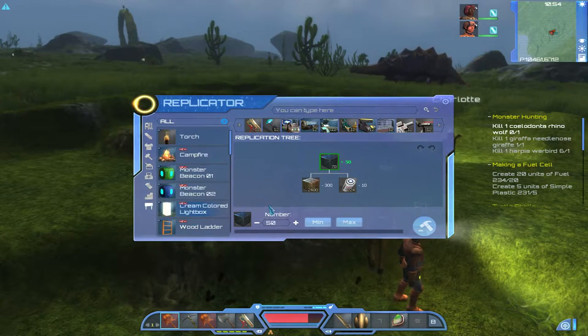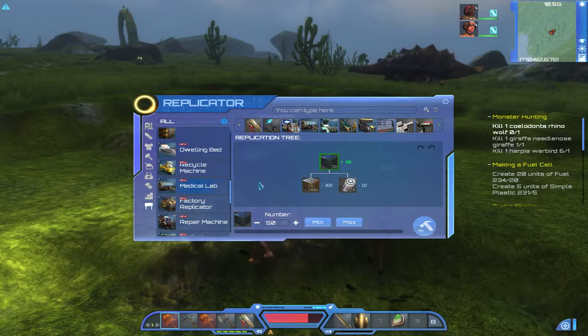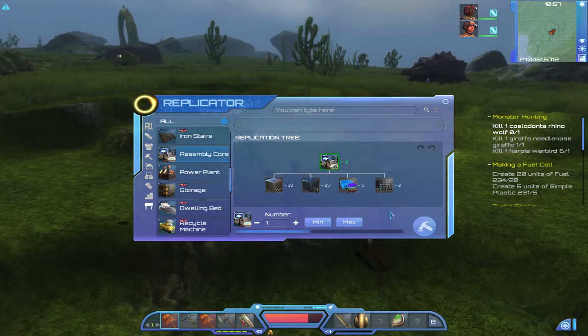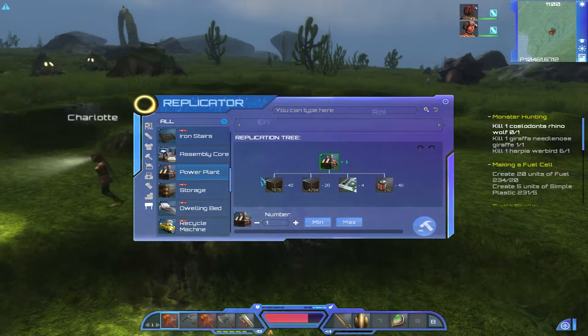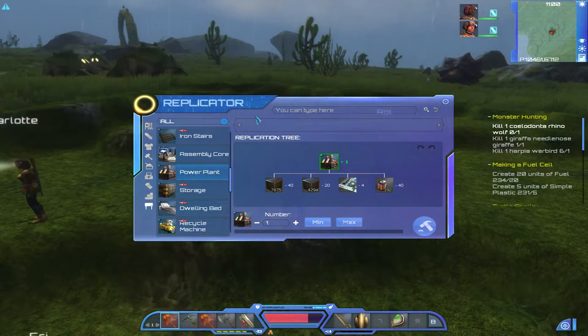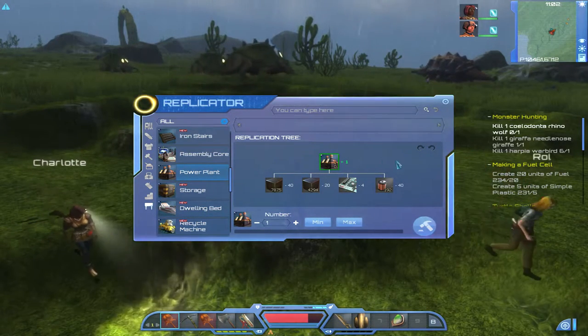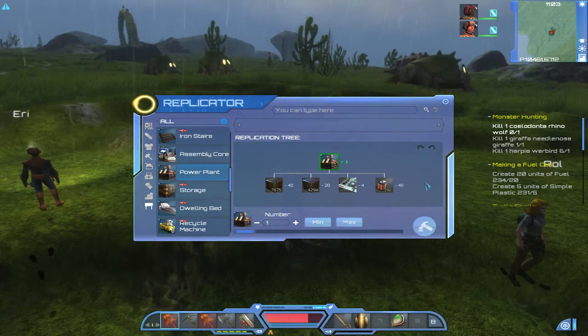Now we go back to the assembly core and build that — it goes into your inventory. The next thing we need to build is a power plant, because the assembly core won't work without power, which Otoro did tell us about. The power plant requires 40 copper wires. I've been a little prepared this time and actually got the materials together.